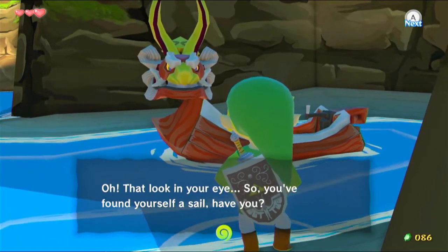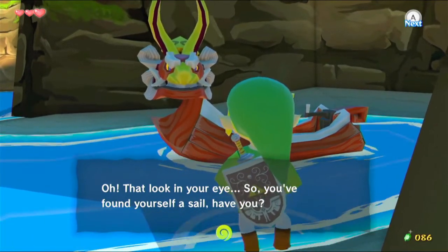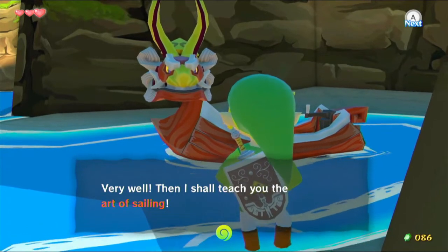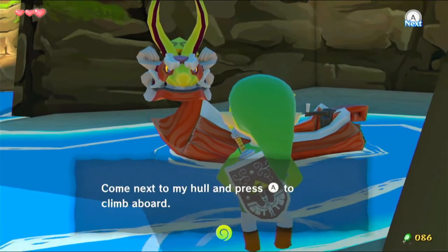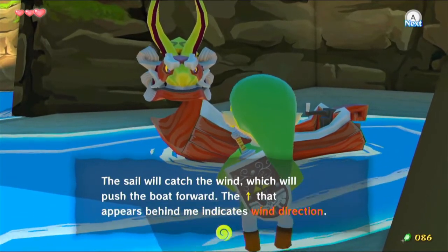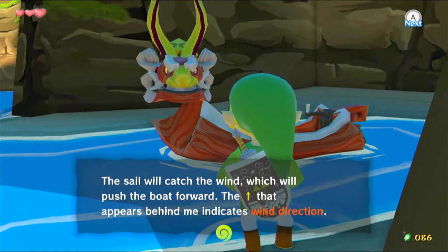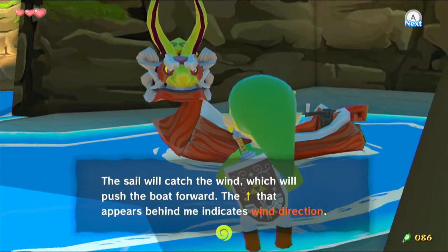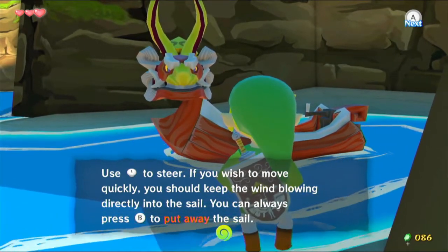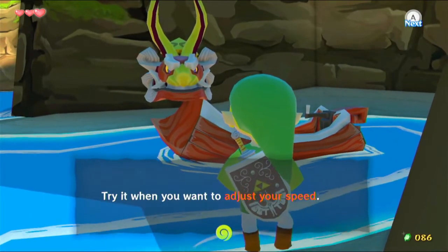Apparently when I saved and quit and loaded back in, I started talking to the King of Red Lions immediately. He says: 'Look at that look in your eye — you've found yourself a sail. Very well, I shall teach you the art of sailing. Come next to my hull and press A to climb aboard. Hoist the sail with A to get moving. The sail will catch the wind and push the boat forward.'